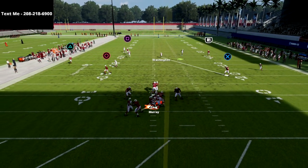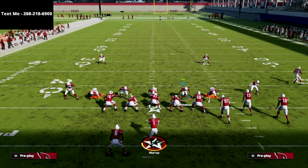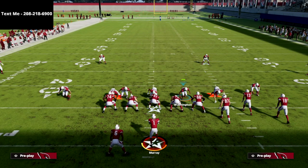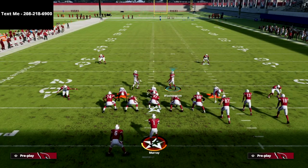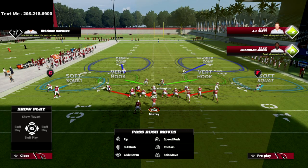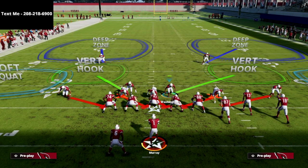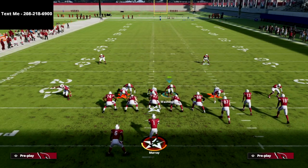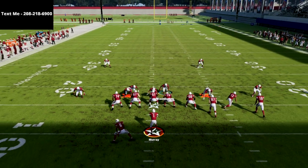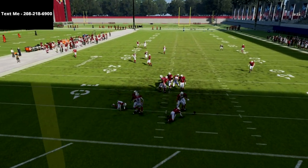We're going to get that B-gap or that edge off the left side. So again — pinch our defense, crash our defensive line to the right side, that's really important. Then from there, reset our linebackers. We can show blitz if we want as well, but I find resetting them to be very consistent for this edge heat, as you can see — that slot corner is going to come off the edge worst case scenario.